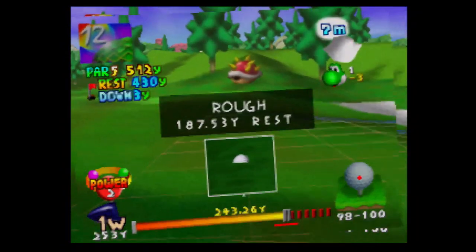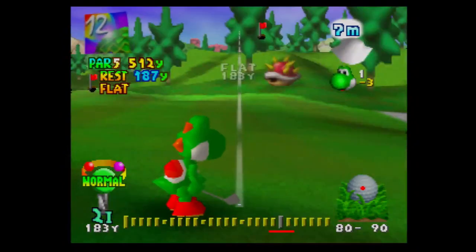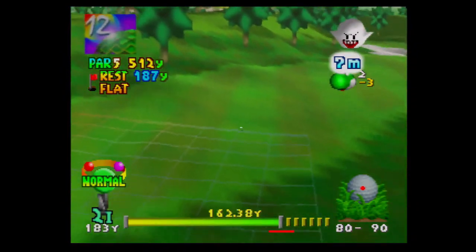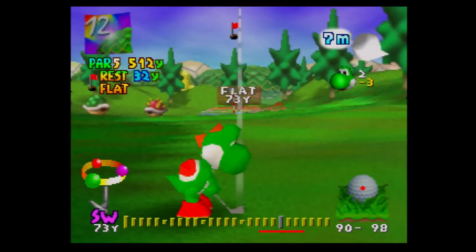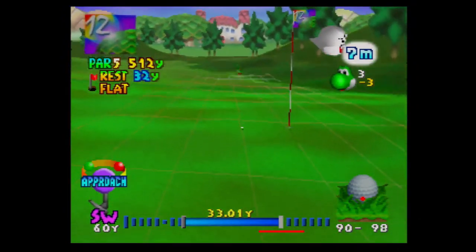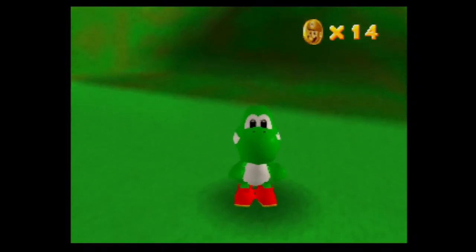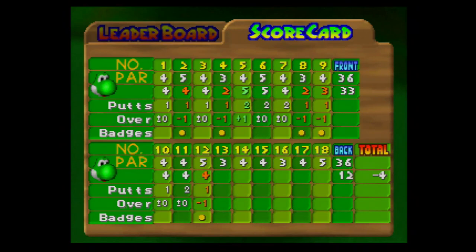I don't like the placement — we can't eagle this hole unfortunately. Maybe we can — actually no, we should just play it safe. That's a nice birdie, going a little uphill. We're still getting the birdie anyway, and we are now back in the lead! We've only gotten five birdie badges though — kind of lame for an early course.